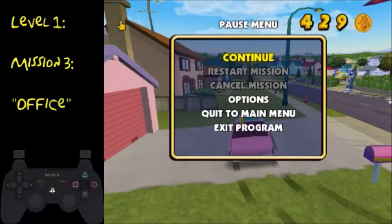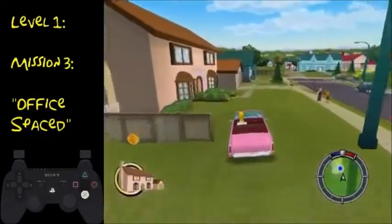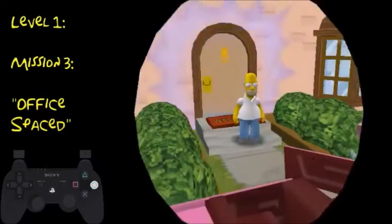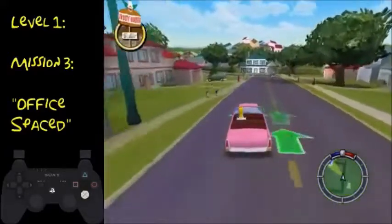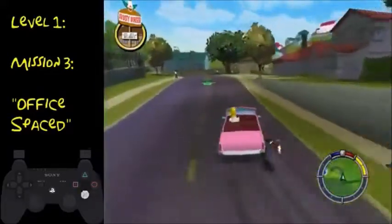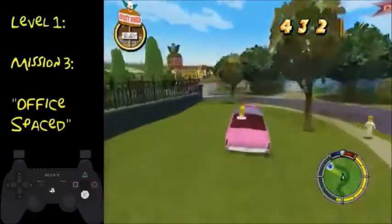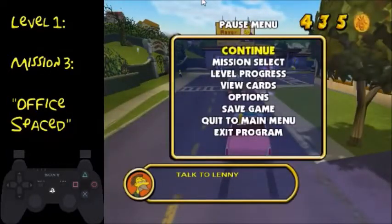So this is the office. Whenever you complete the mission, you just want to drive over here and then get out. Talk to Marge, run back out. If you park beside those plants, then you don't have to jump on top of your car — it interrupts the animation anyway. Basically how that works is if the door is blocked for any reason, then it automatically puts you in your car.